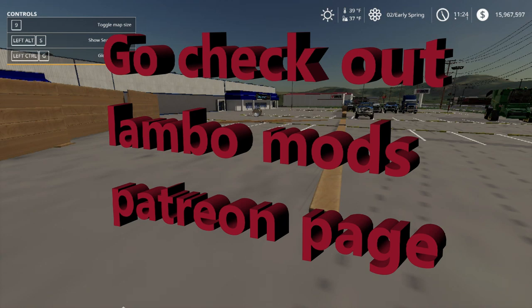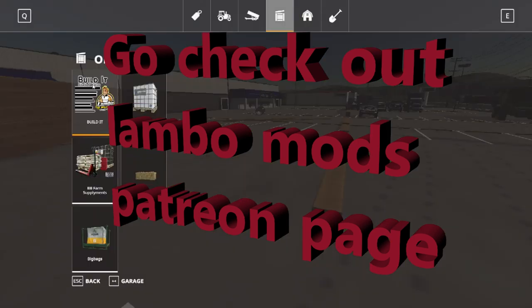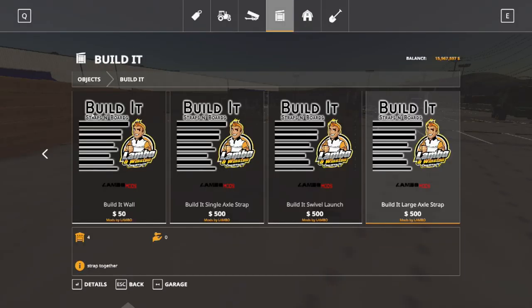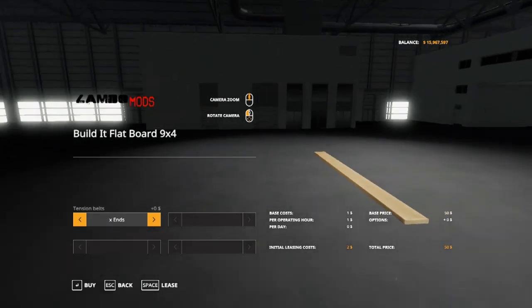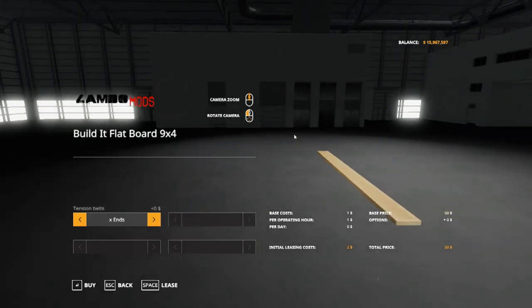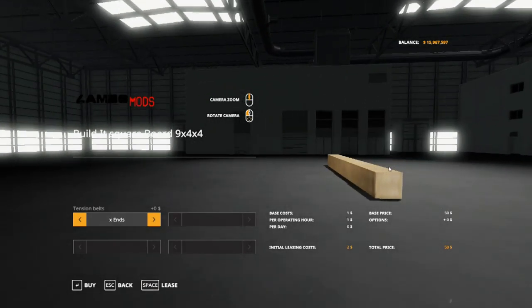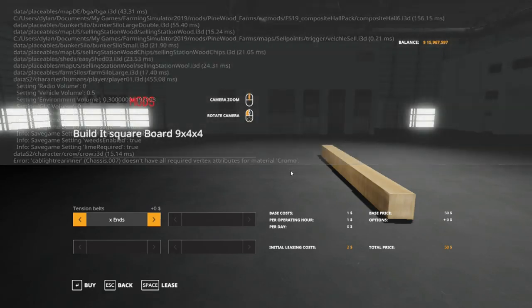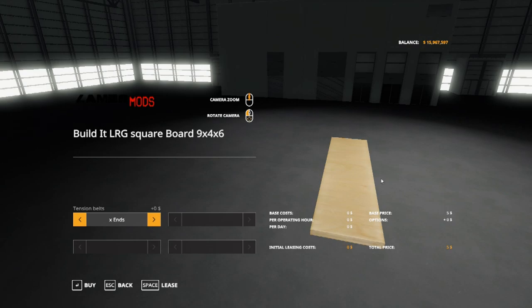What is going on, Pug Nation, and welcome to the Build It series. We're going to go into the store — this is the Build It, Strap It boards from Lambo Mods himself. Look at that nice logo. We have a nine-by-four flat board, three long boards, and a big square board — a nice big flat board nine-by-six.